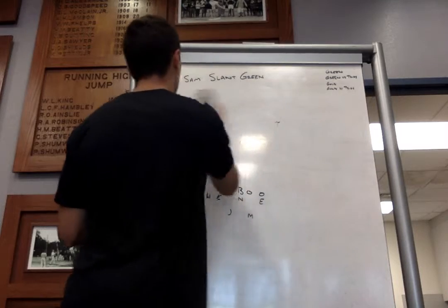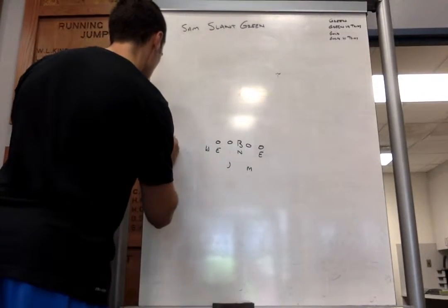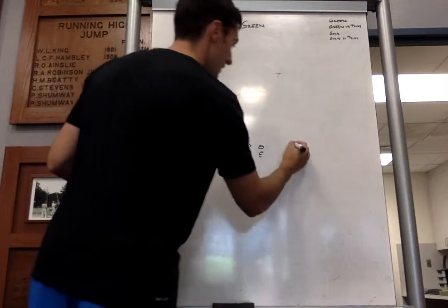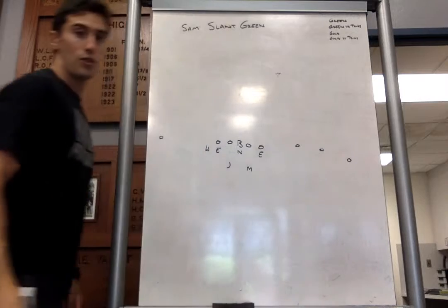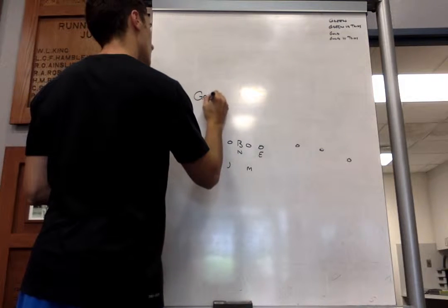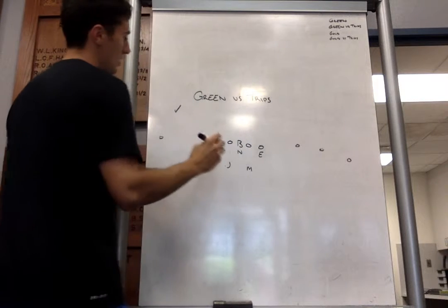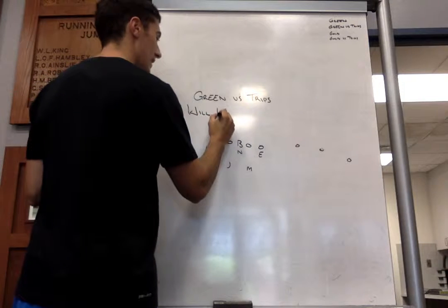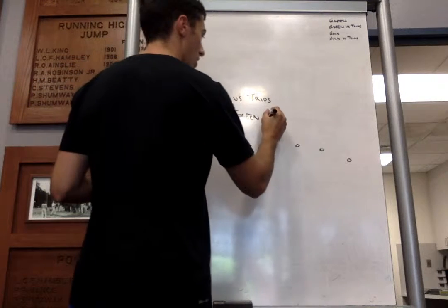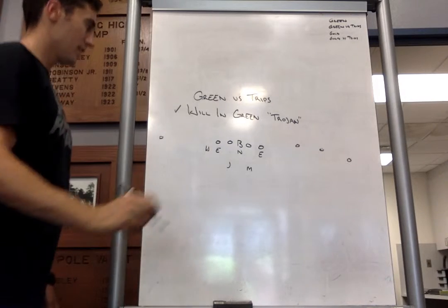Now, if we were to get a three-by-one situation — a trips formation — where the opposite side has one receiver away from the strength and three receivers to the strength: whenever we are in green versus trips, we will check back to will-in green, which we will call Trojan.